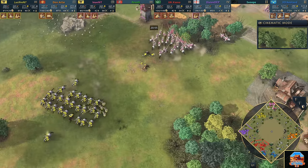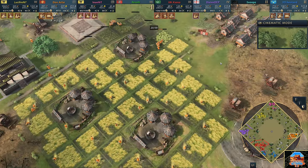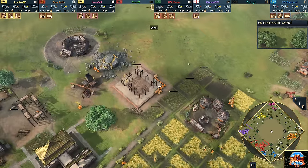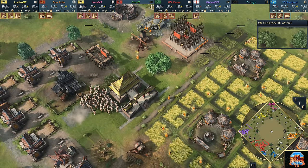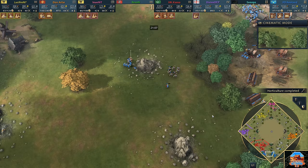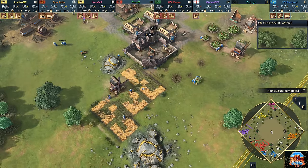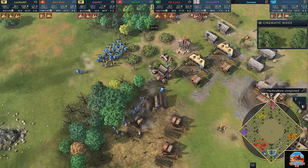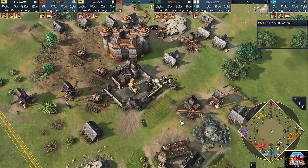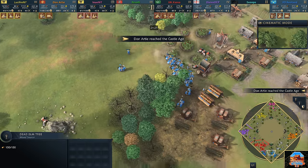Up towards the north more fights are happening. On the east side Don Arty says 'farm economy, don't mind if I do.' After 21 minutes he decides it's time for Castle Age. Keep in mind once he gets to Castle Age, any subsequent kills he gets are only awarded one point — that's how we motivate people to attack each other early rather than just be friends. Don Arty hits Castle Age.